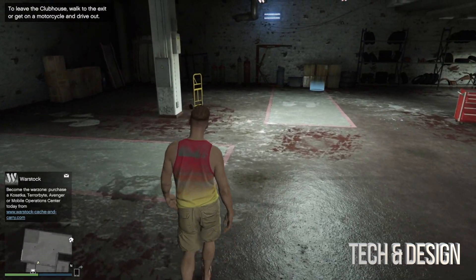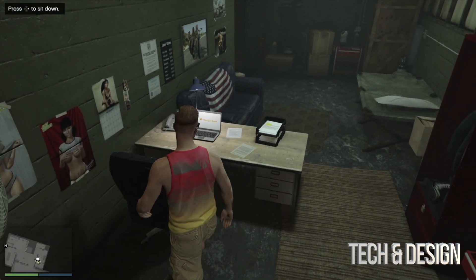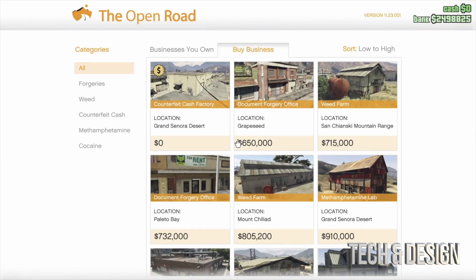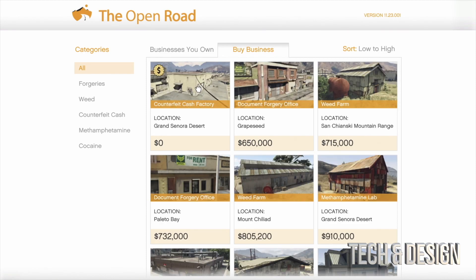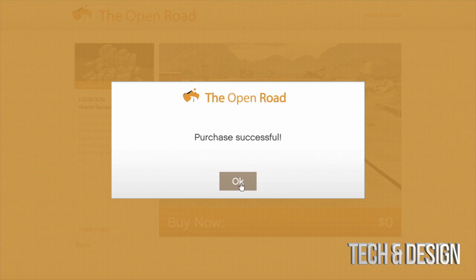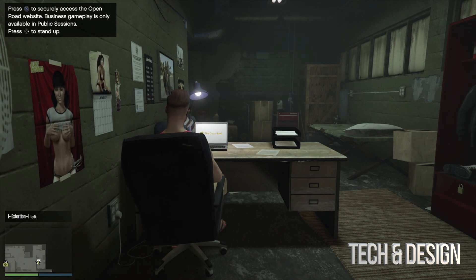Let me run you guys through the clubhouse again. There's the garage part, and back here we can see more — this would be kind of our office. We can sit down at the computer. Once we log in, we can sort businesses by price — sort high to low or low to high. You should see a free one right here. Click on free and go ahead and buy it, since again it's free. There are other ones here that are pretty cheap, but for now we're leaving those alone.